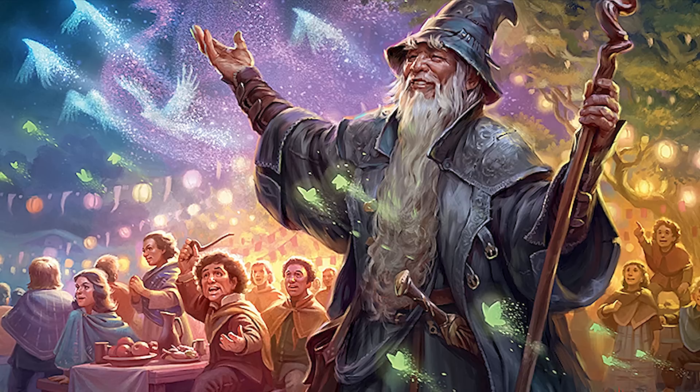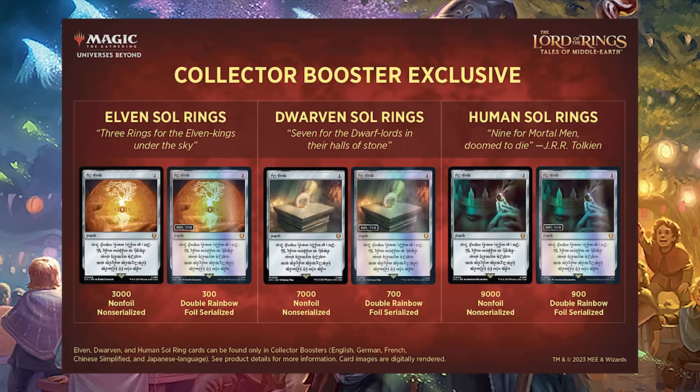These Collector Boosters have a ton of different odds, so let's talk about those chase rings and surge foils. As mentioned, 0.8% of boosters will have a surge foil box topper — incredibly low, even if you open a hundred boosters there's a solid chance you won't open one. The odds on the soul rings are even more bleak. The non-foil Human ring has less than a 0.3% chance, the Dwarven ring less than 0.25%, and the Elven ring less than 0.1%. The serialized foil versions have less than 0.03% for the Human one, less than 0.025% for the Dwarven one, and less than 0.01% for the Elven soul ring.